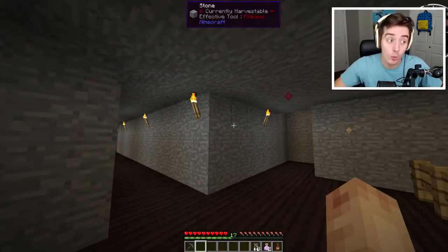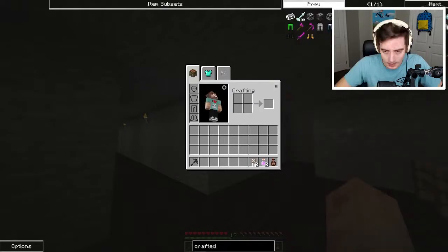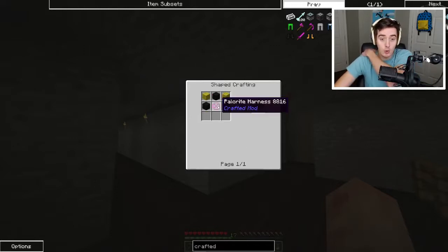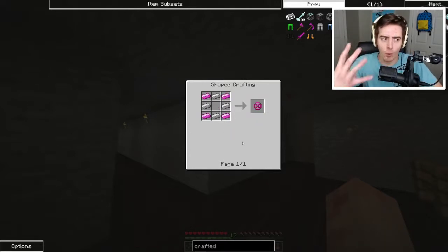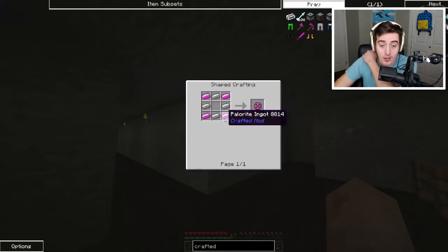What are we doing today in Palscraft? We are going to make the SirMeowZalot armor from the Pals mod. Every pal has their own different type of armor, but we can make SirMeowZalot armor. We're gonna need black and yellow dyes. Each different piece is going to require a Palerite harness, meaning we're gonna need four harnesses total, which means we need 16 Palerite ingots.